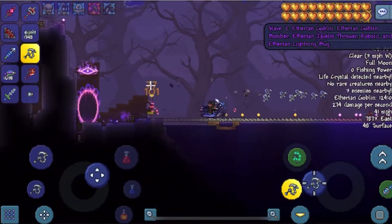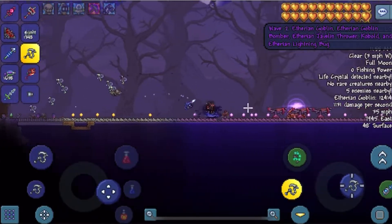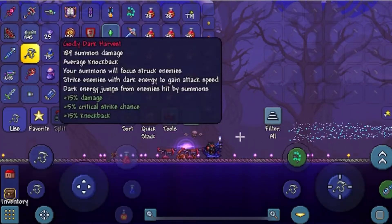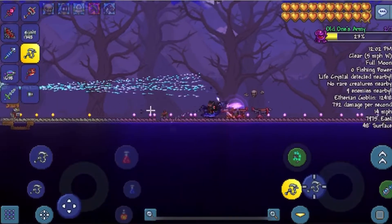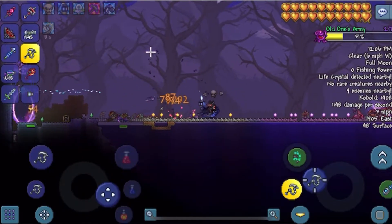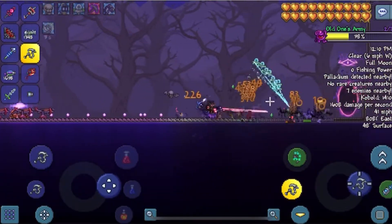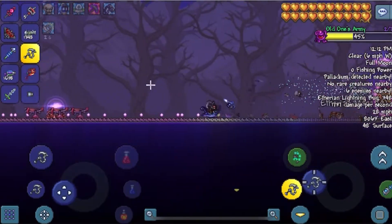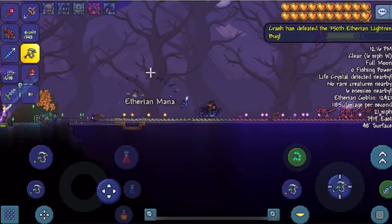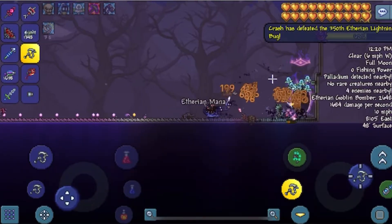I'm gonna use this whip a little bit, which I'll explain how to get in a future video, because it does crazy damage — it does 189 when it's godly, which is the best forge modifier for melee weapons. So you can see it's shooting red lasers and it does a decent amount of damage, and any bit of damage helps with these events.